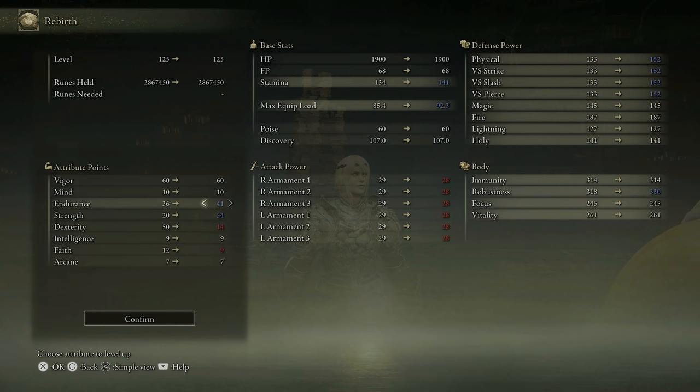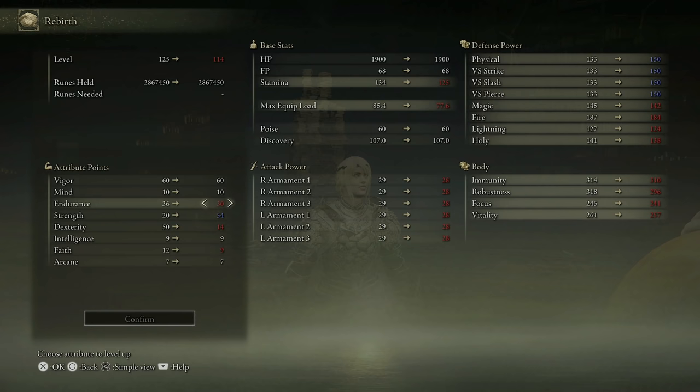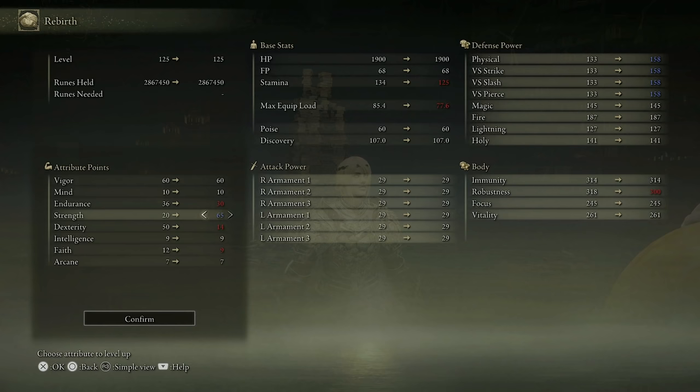I use endurance as a stat dump because you can't really go above 60 vigor productively — look at the return per point, you go from 1887 to 1900, and after 60 you only get six points, so the return after 60 vigor is not worth it. The logical thing to do is either dump into mind, dump into endurance, or go for the minimum endurance you need to carry your weapon and dump the rest into your offensive stat.